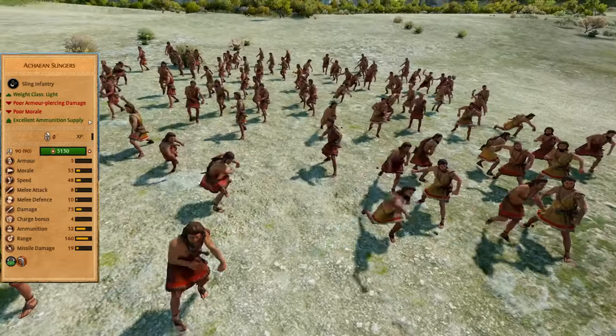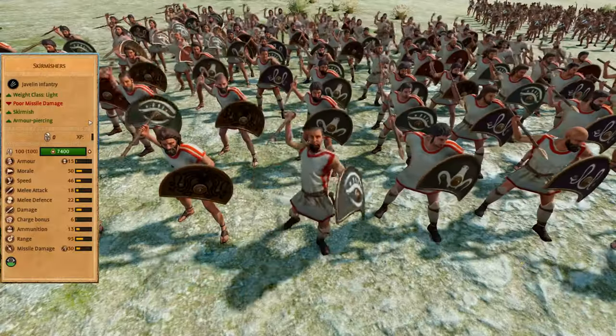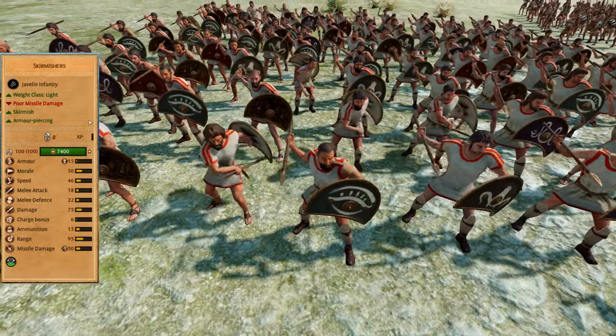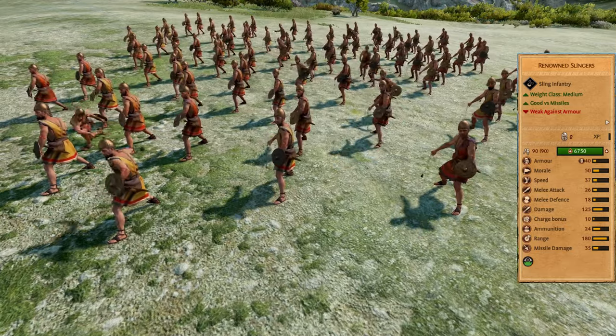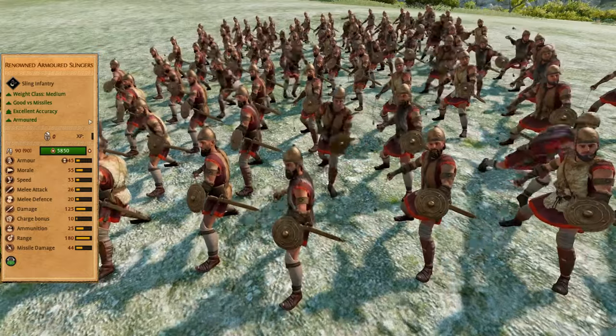Now let's review missiles. We start with good cheap Achaean slingers and not so good standard bowmen. Next we have skirmishers, a very good armor piercing unit that you already know from the Achilles roster. In mid game we can use renown slings to delete enemy archers so our pikemen will be safe, and there is also an armored version which can compete with elite missiles.